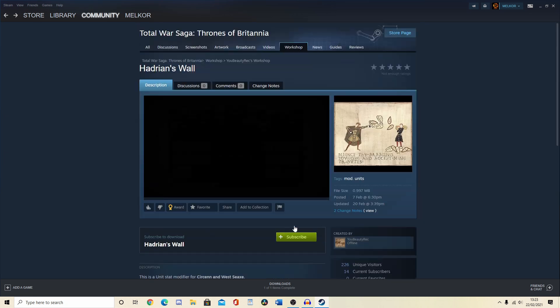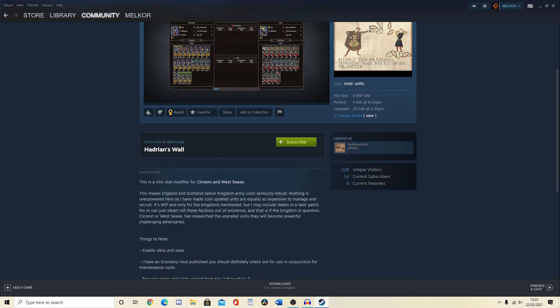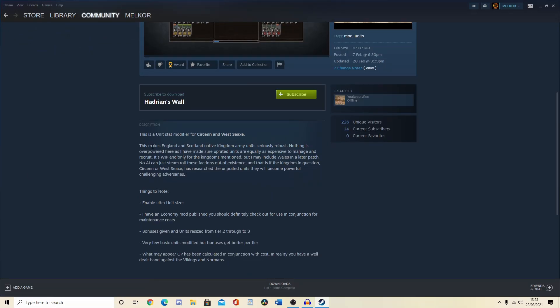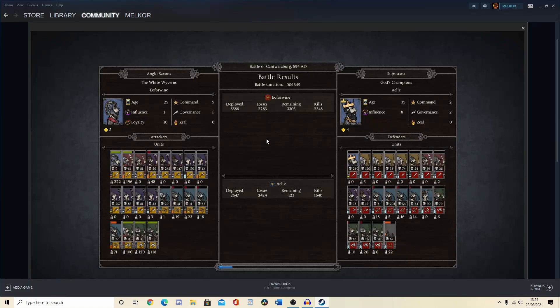What's up next at the bottom of the list? Hadrian's Wall. What is this? Is this a battle map? Unit stat modifier. Okay, so it changes the stats on some units. England and Scotland armies are more robust. So yeah, if you want a slightly different change to the gameplay, like a rebalance, maybe this is the mod for you.